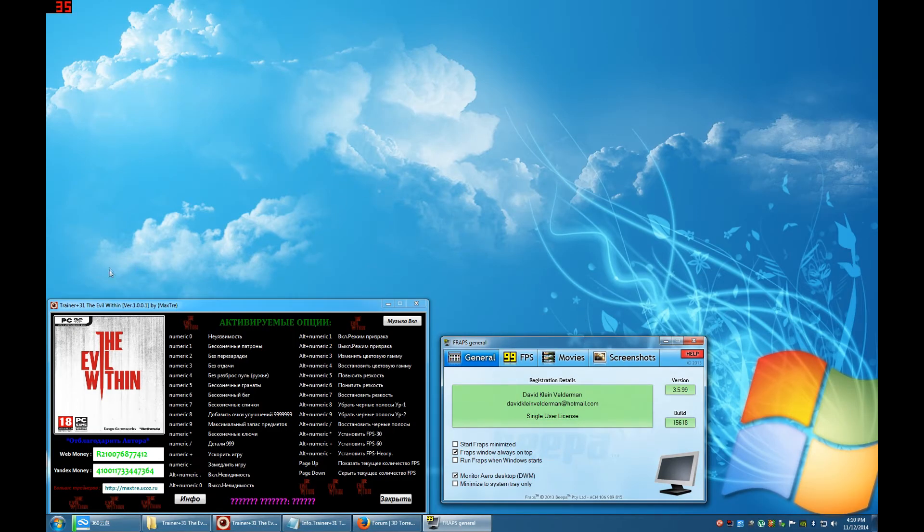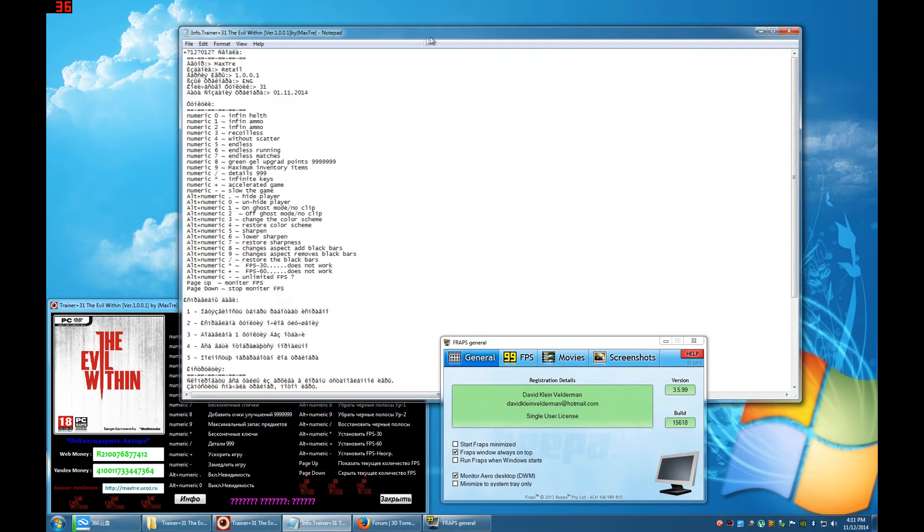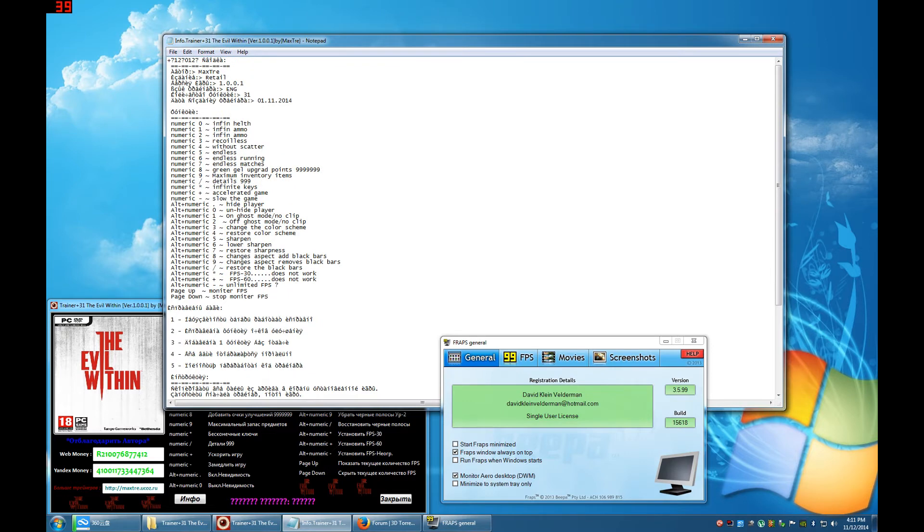Here we are with the trainer. I got this from GameCopyWorld.com — this is the only trainer up there that's plus 31, so it should be pretty easy to find. As you can see it's in Russian, except for one part, so I had to translate all that stuff. This is where I did the translation. That little graphics enhancement is a color scheme change — you can revert back to the other color scheme whenever you want to. I'm not quite sure, but I think there are some cutscenes that the color scheme does not work with.